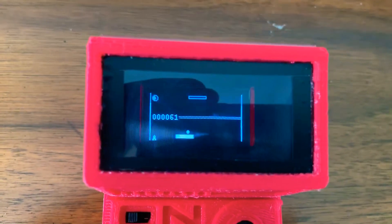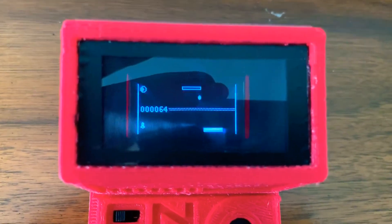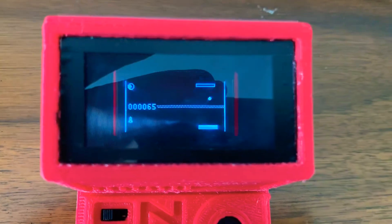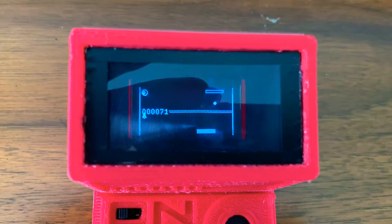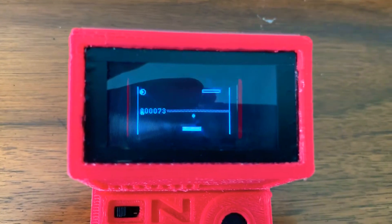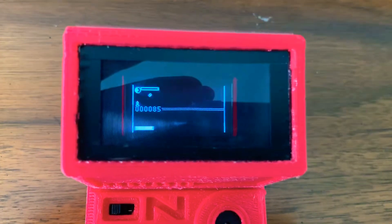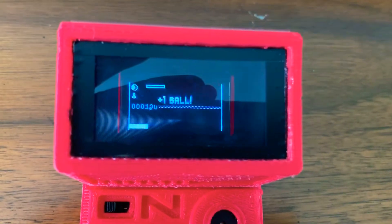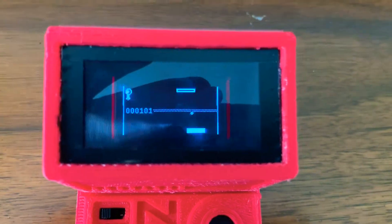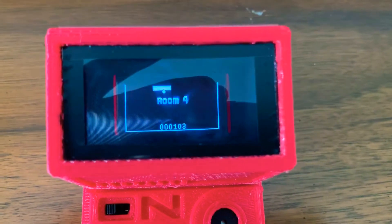Now we're playing against CPU. On the left there's a timer — once the rocket reaches the moon it goes to the next level. You get a point for every time it bounces. You can also spike here. 100 points equals one extra ball, and the rocket reached the moon.